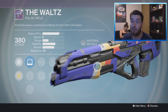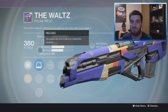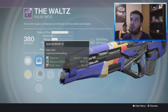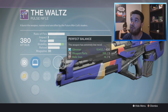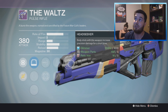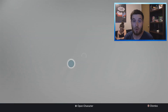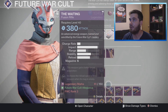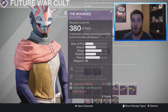This pulse rifle is a hidden gem in my opinion. It has Head Seeker, Perfect Balance, and High Caliber Rounds — scopes are Red Dot ORA2, Quick Draw IS, and OEG, which I'd use. High Caliber Rounds makes this pulse hit harder; Perfect Balance makes it more like a laser. Head Seeker means body shots increase precision damage for a short time, which can definitely help increase your kill ratio if your aim isn't always perfect. None of us hit headshots 100% of the time, so this perk can be useful in PvP.